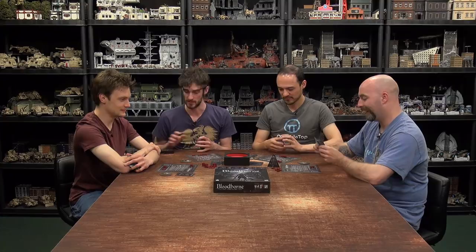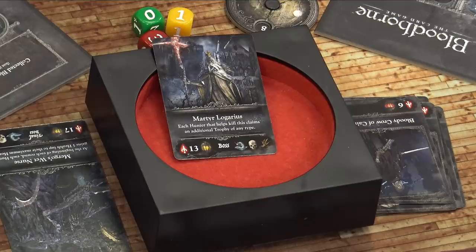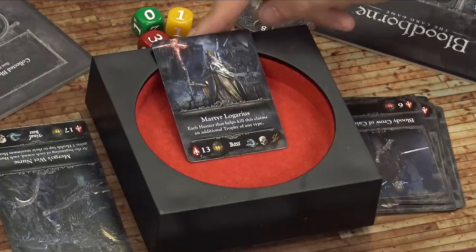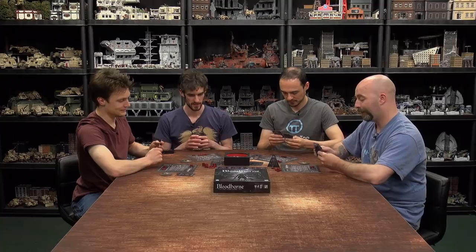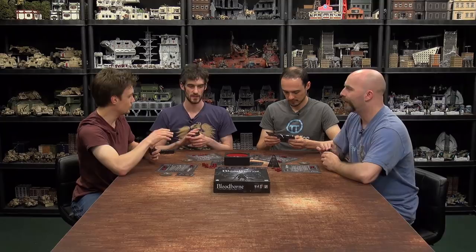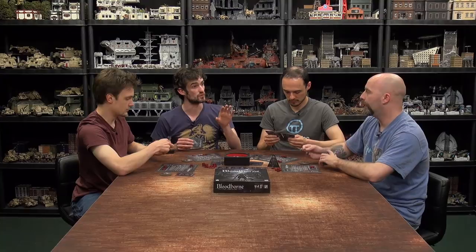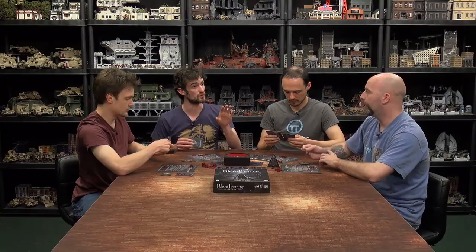New monster — Martyr Logarius, a boss with 13 health. Each hunter that helps kill this claims an additional trophy of any type. Bosses do not run away, so you have several rounds to beat him. You can build up blood echoes on him, but only get trophies if you damage him in the round he is killed.